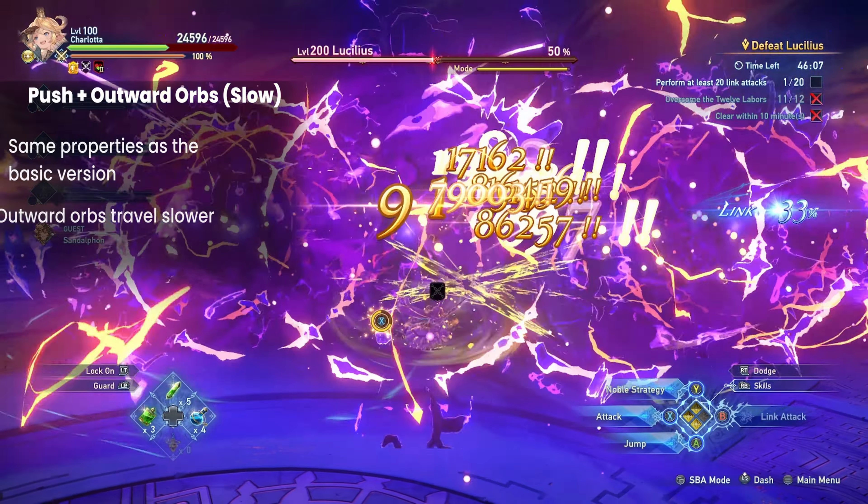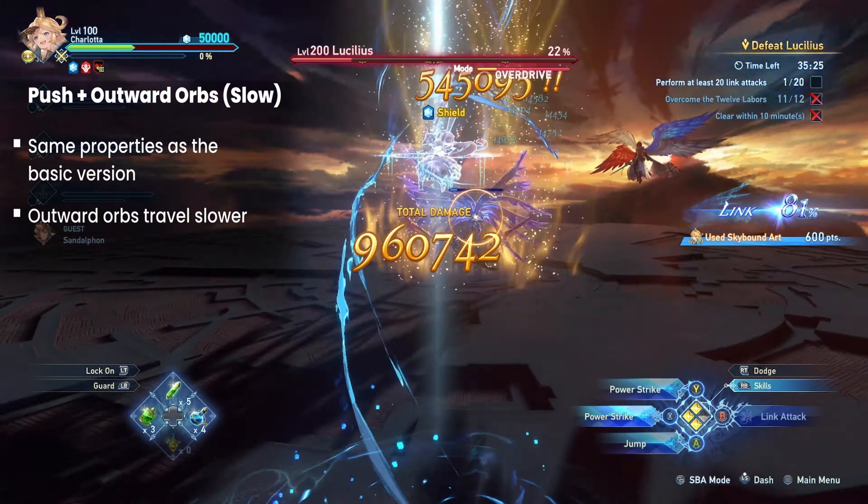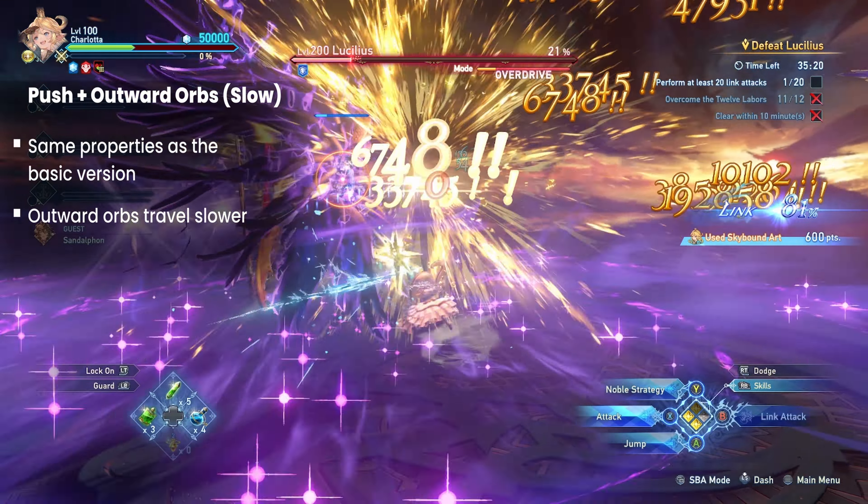The first of his new moves is identical to the attack that knocks players back while sending orbs outward. The only difference is that the orbs travel much slower. Do note that this move does not replace the faster version.